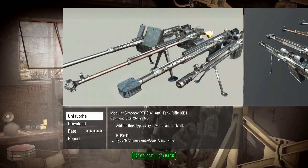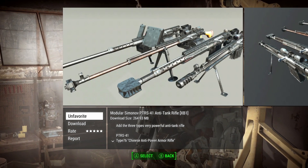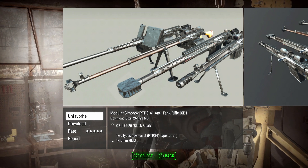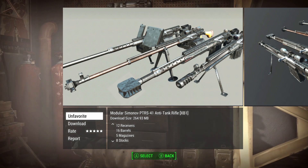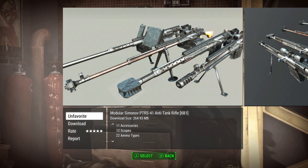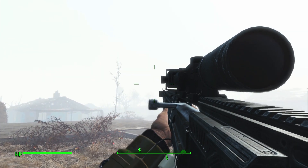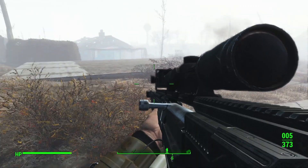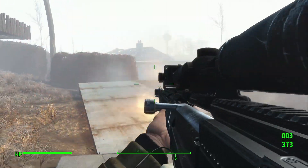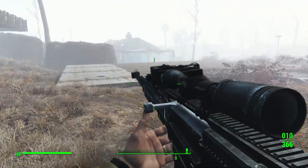Next we're looking at the Modular Simonov PTRS-41 — this mod adds three different anti-tank rifles to the game and tons of different mods for these rifles, 170 modifications to be exact. Hopping into the game, this is one of the anti-tank rifles — it's absolutely massive on the screen, and even better when you shoot it. It makes a gigantic noise and the projectile impact is incredible — it absolutely obliterates anything you try to hit.